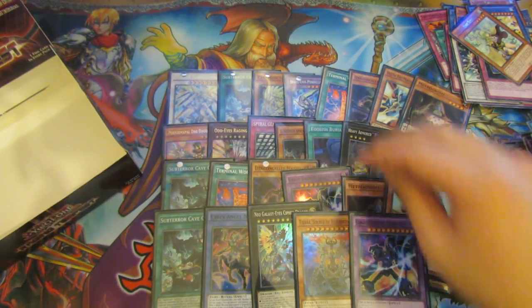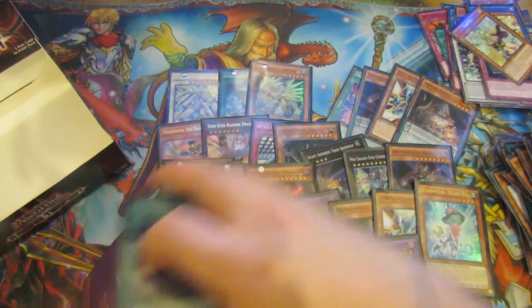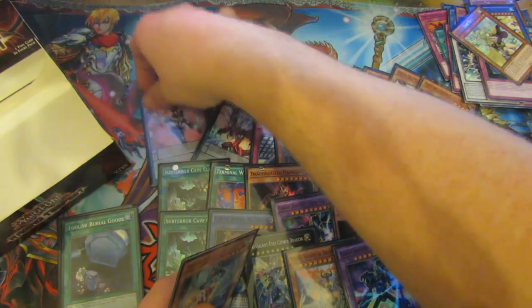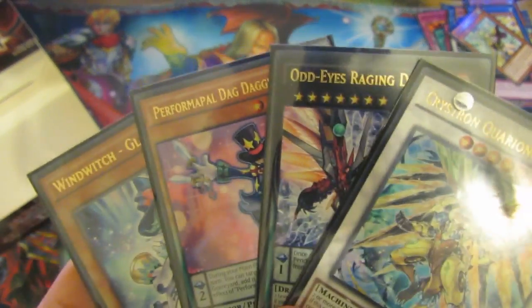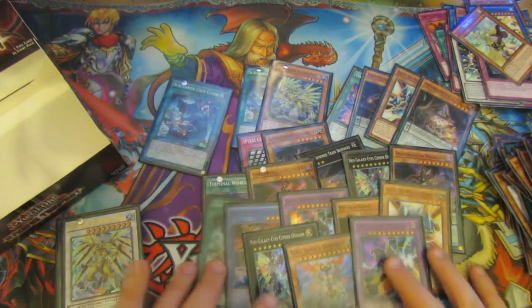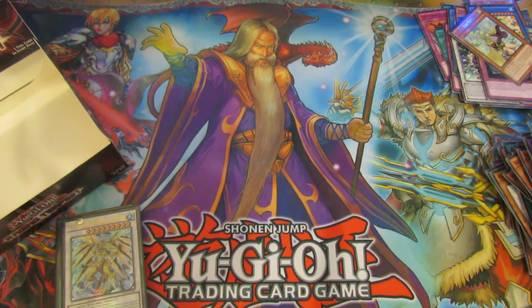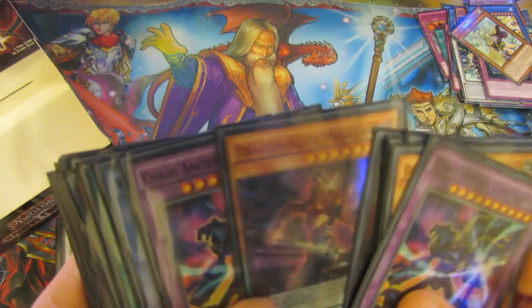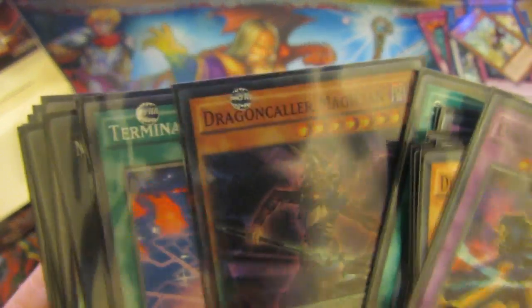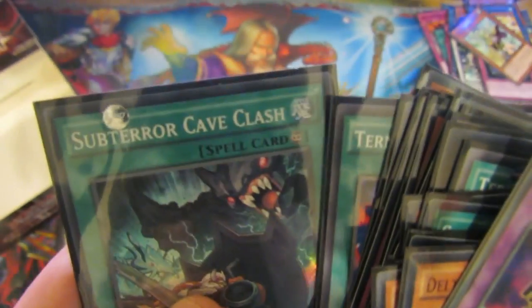I hope you've enjoyed this video. So a quick recap — we got, with the Secret Rares: our Brave Eyes Pendulum Dragon and Foolish Burial Goods. Our Ultra Rares: our Wind Witch, the Performapel Pal guy — oh we did get four, sorry. Odd Eyes Raging Dragon, I missed that one. So our 4 Ultra Rares: Odd Eyes, Performapel Pal, Wind Witch, and Crystal. And then the rest of our Super Rares: Ancient Gear Knight, Delta, T.R., Metronome, Neo-Sination, Dragon Caller, Ancient Gear, Cyber Angel, Sub Terra, Clay Clash, Dragon Caller, Terminal Woodax short print card, Neo Galaxy Space, Metronome, Heavy Armored Train, Delta, Sub Terra Behemoth, Dragon Caller, Spiral, Sub Terra Cave Clash, Terminal Woodax, Citron Sulphurian, and Sub Terra Cave Clash.